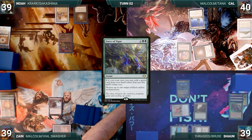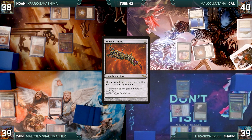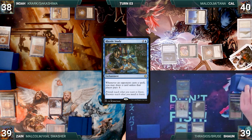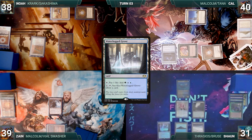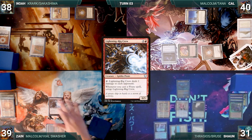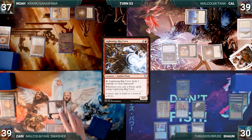Noah draws and also curses Sean's name. He taps the City of Brass to help cast Krark's Thumb. He passes. Cal draws and casts Rhystic Study. Cal passes. During his draw step, Sean draws two extra through Sylvan Library, paying eight life to keep them both. He plays a Waterlogged Grove for turn. He casts a Mana Crypt, paying for Rhystic. Sean passes. At the end of Sean's turn, Zane activates Lightning Rig Crew, and each opponent takes one.